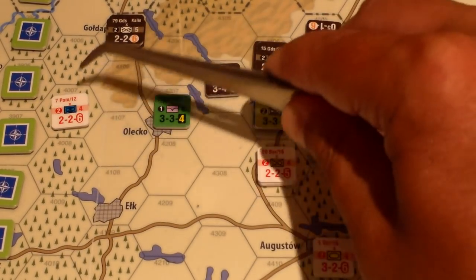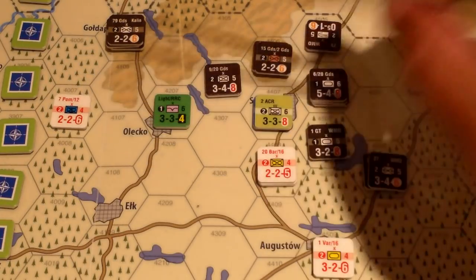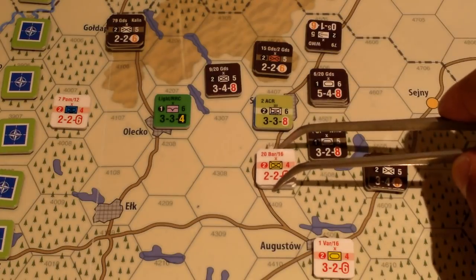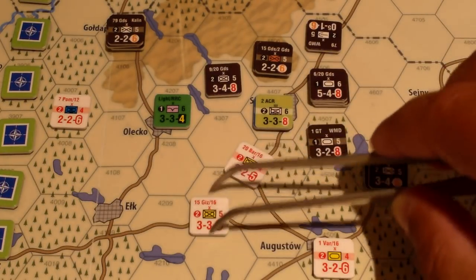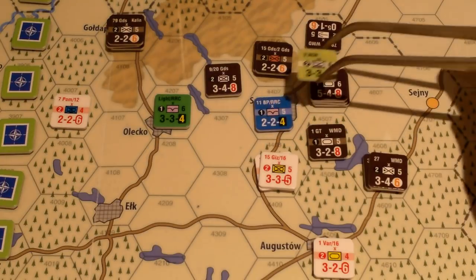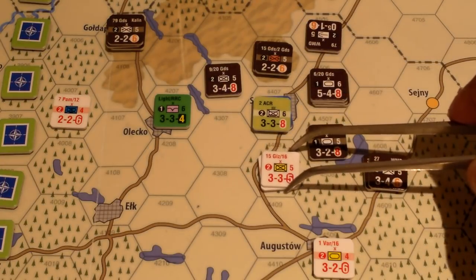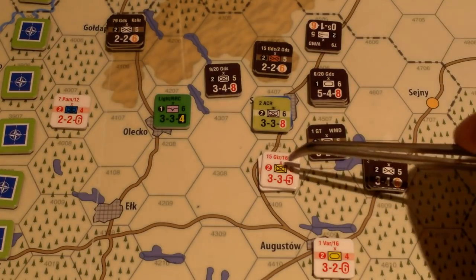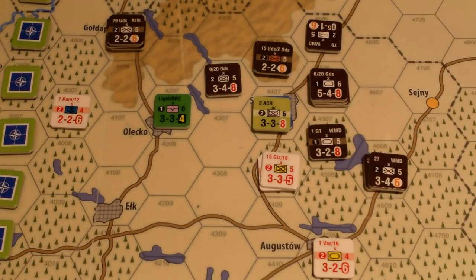Considering pulling back these guys but then the enemy could just come right down, so they'll hang out. Down south there'll be no movement. Initial combat odds: four to one on the flat woods row. Picking a lead unit — the Americans would give a column shift but if they take a loss Suwalki is in more dire straits. We'll have the Polish 15th GLZ lead, and since there's only one lead per side, there's no shift — still four to one.